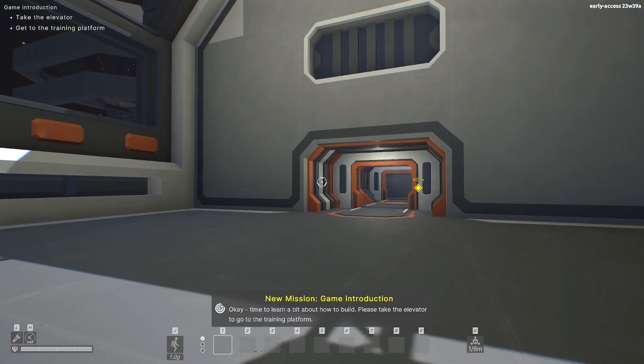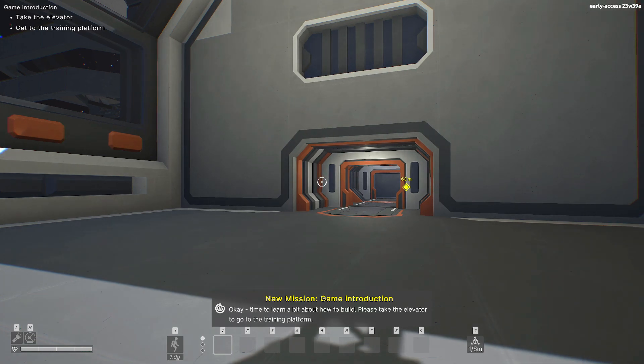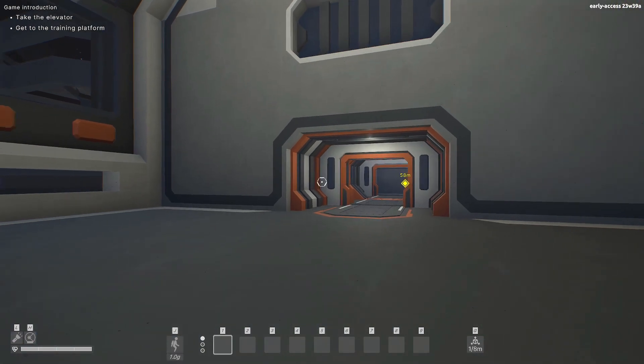Okay, time to learn a bit about how to build. In this game you can build the spaceship of your dreams. You land on planets - randomly generated - all that stuff. Mining, getting space battles, everything.